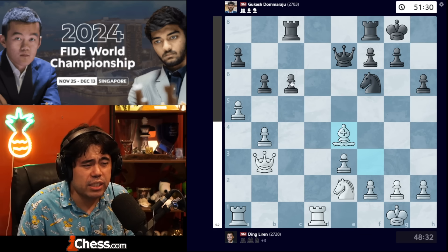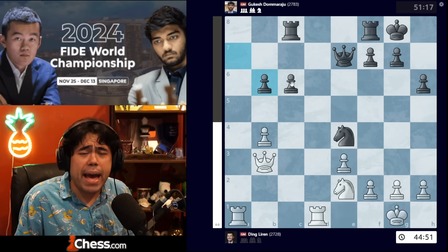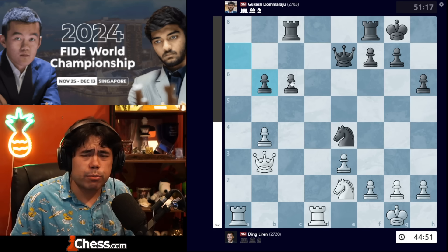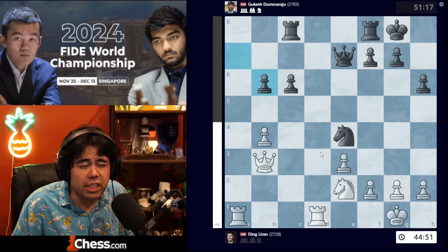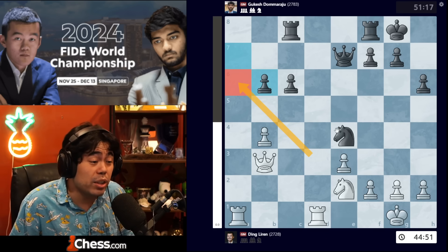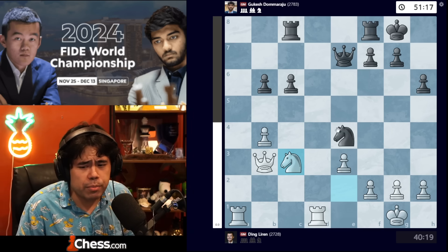We get rook d1, queen e7, then takes-takes-takes, and now knight c3. This move is basically saying Ding is happy to draw. For me, this signifies something very bad from a psychological standpoint — he is not even trying in this game. He had one very slight opportunity with bishop a6 if he were a 3,500 Stockfish, but other than that, he has basically got nothing in his second game in a row with the white pieces against Gukesh, and this cannot bode well for the match.